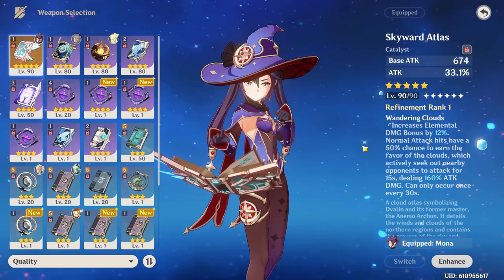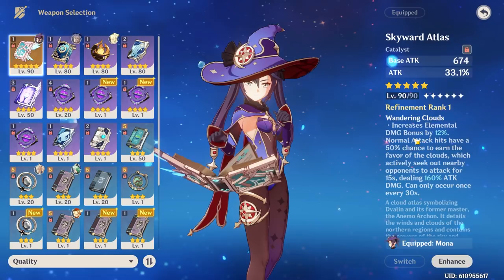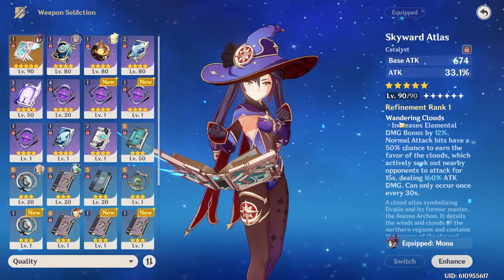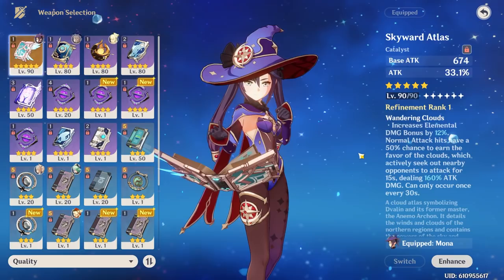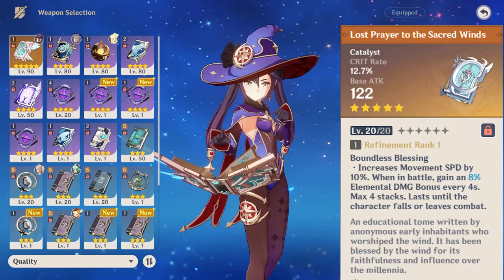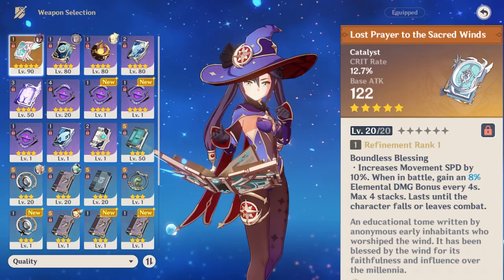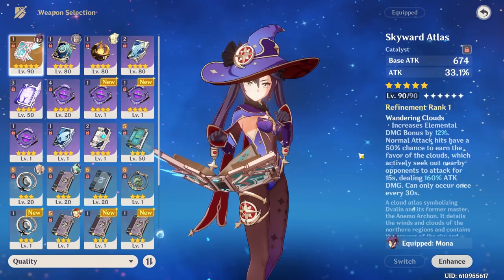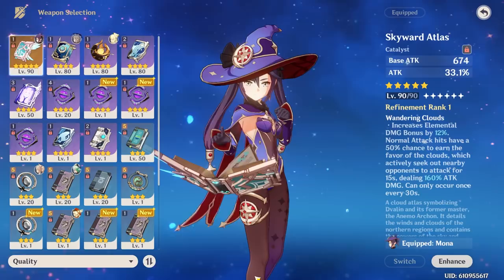Now let's talk about weapon choice for Mona. Both 5-star weapons are the best for Mona. Skyward Atlas is the best for DPS Mona because it has the highest base attack, gives consistent elemental damage, and has the Favor of the Clouds passive. However, because it has attack percent as a substat, it puts pressure on you to roll for crit rate or crit damage substats. Another small detriment is that the passive can pop your burst prematurely. Lost Prayer to the Sacred Winds is another great choice — by far the best co-op weapon because Mona can take advantage of all those stacks, but in single player Mona will usually only get one or two stacks. Since it has a crit rate substat, you can comfortably put on a crit damage circlet and be less pressured on your artifact rolls, unlike with Skyward Atlas.